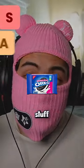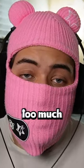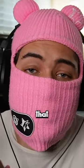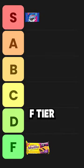Cookie tier list. Oreo Double Stuff: S tier. Oreo Double Stuff is the perfect amount of stuff — there's not too much stuff like most stuff, and there's not too little stuff like the regular version. You can't go wrong with them; they just fill you up with that hot steamy white goodness.